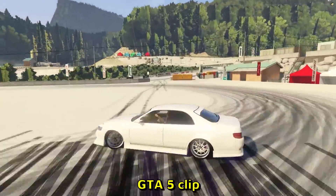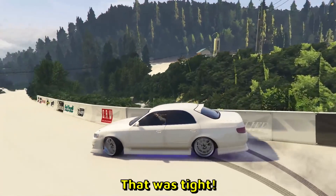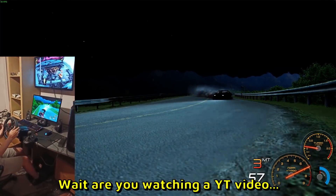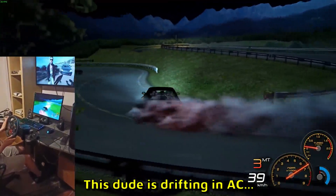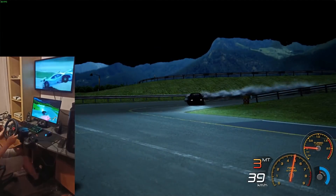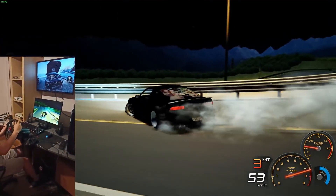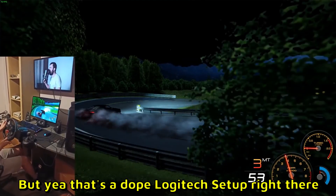GTA 5 clip — gets sideways, reverse entry. That was tight, I like it. Boys, we have a wheel cam. Wait, are you watching a YouTube video while drifting? This dude is drifting in Assetto Corsa and look at the top monitor — I think that's a TV. Maybe you're watching a YouTube video while drifting. Okay, that's pretty impressive. That's a dope setup right there, very cool.